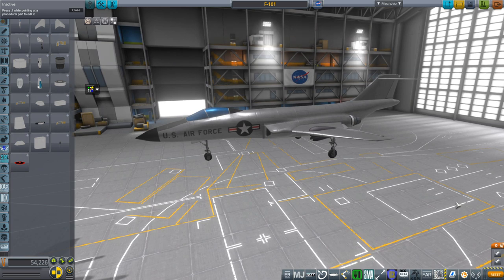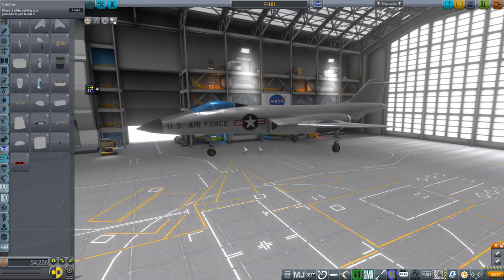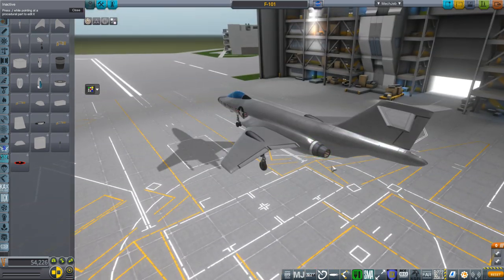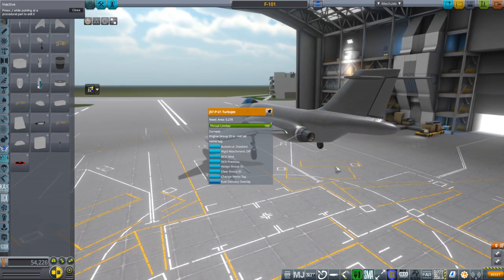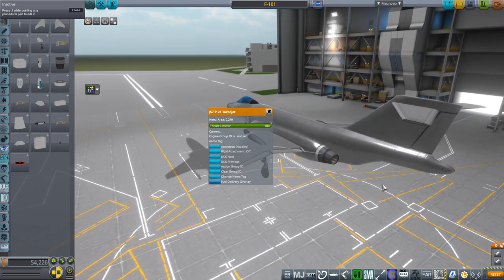Hello everyone, and welcome back to Realism Overhaul Sound Mods in Kerbal Space Program. Here I have the F-101 Voodoo, and it is modeled by me in Blender, except for the wheels, which are stock wheels modified by a few mods like Realism Overhaul. And then the engines, which I believe are stock engines modified by Advanced Gen Engines, and maybe Venn Stock Revamp, I don't know.